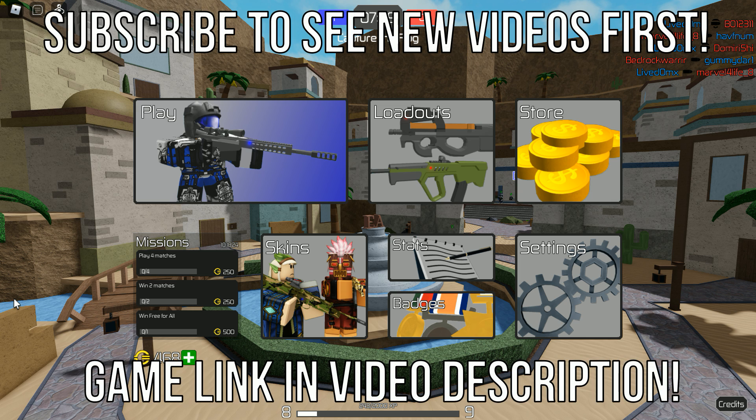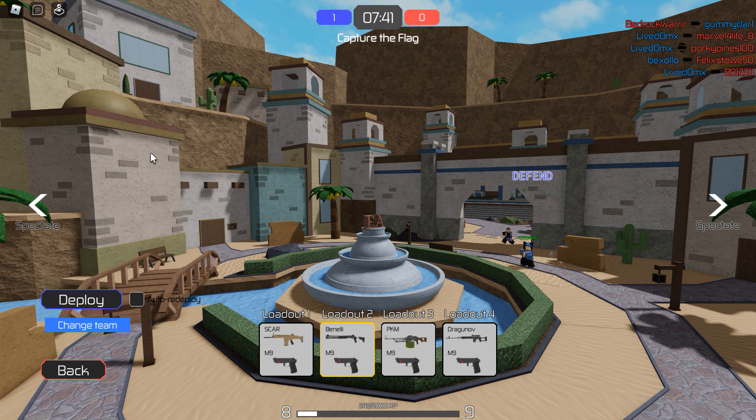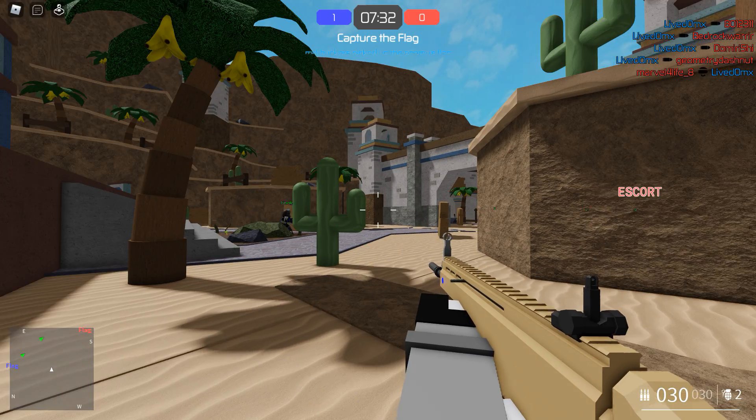Hello y'all, in this video we are playing Energy Assault, a Roblox game that's like an FPS — a first-person shooter where you fight with energy weapons. They're normal weapons but for whatever reason they shoot lasers. We have loadouts; we're going to play with loadout one — we have a SCAR and an M9.